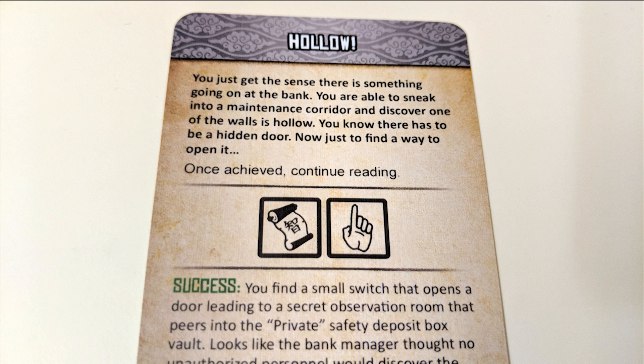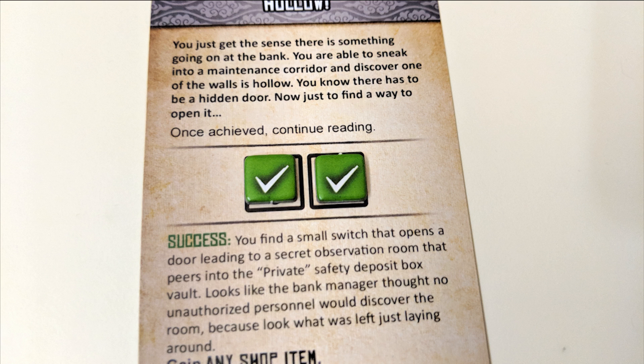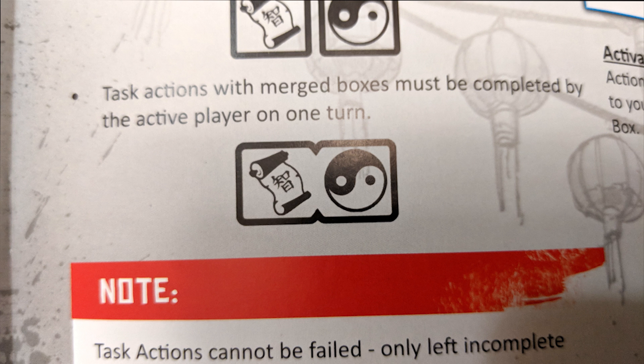Tasks: Certain quests or events will require players to complete tasks. They will show you a series of symbols corresponding to the dice tracks on your hero board. For each die you place of the matching symbol, you place a pass marker on the related space. A die in an epic slot can stand in for any symbol required. Once all spaces are covered, the task is complete. Any player can contribute to a task if they are in the appropriate space on their turn and there are no enemies present. Task actions with a merged box mean you must commit all the required dice in the same turn.